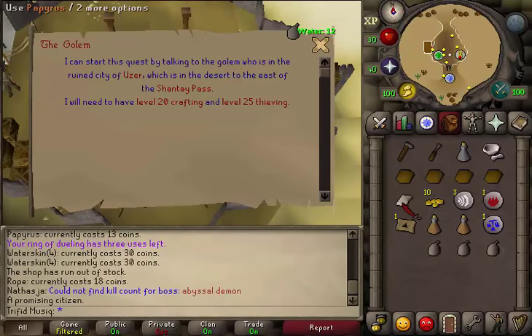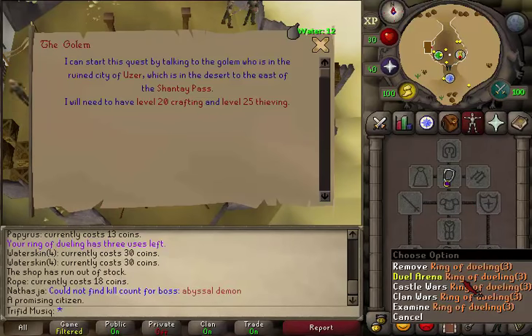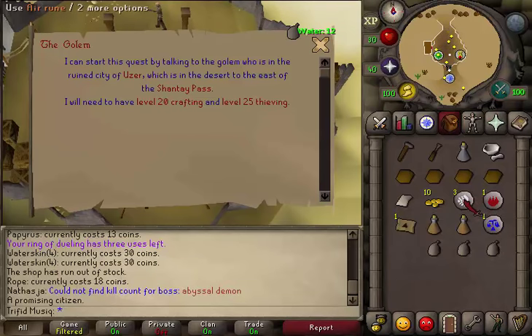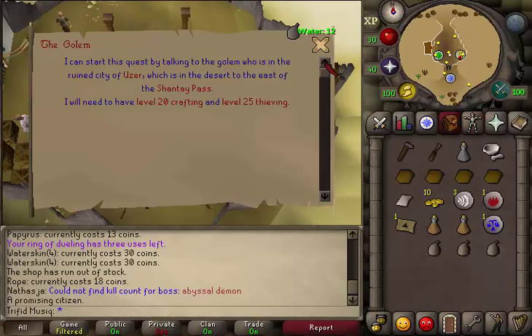Recommended items: approximately three filled water skins, one teleportation method to the Uzer — I will be using a Ring of Dueling charge — one teleportation method to the Dig Site — I will be using a teleportation scroll. You can also use an enchanted ruby necklace charge or bring an extra Varrock teleport. You'll also need one Varrock teleport and one teleportation method out of the desert after the quest. Since we don't need to fight anything, weight-reducing armor and two stamina potions should be enough.